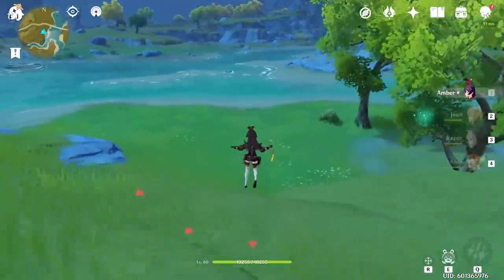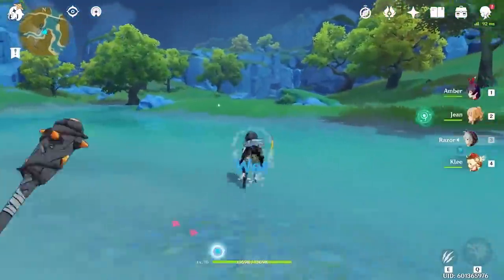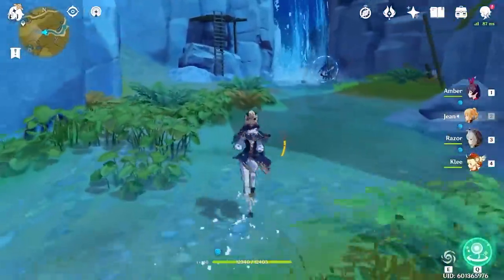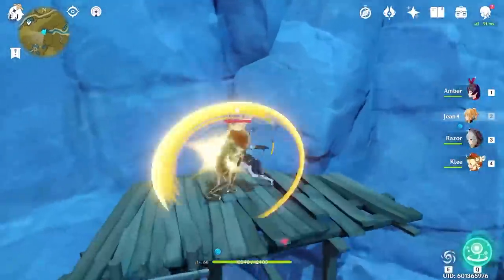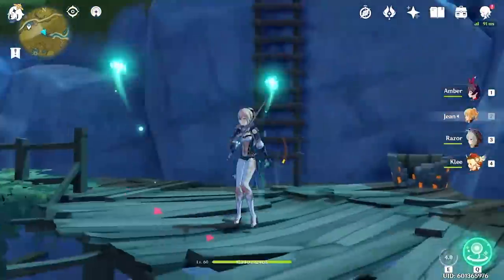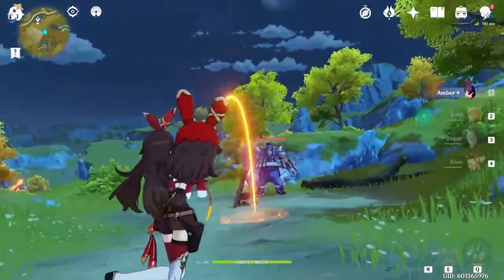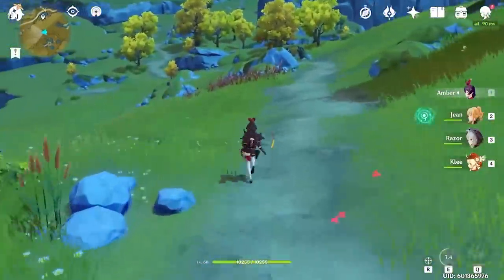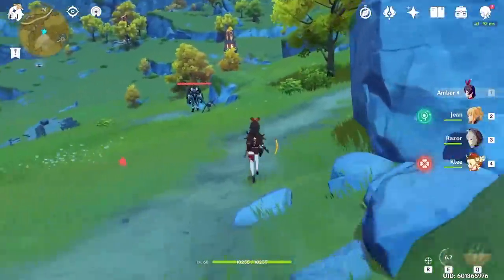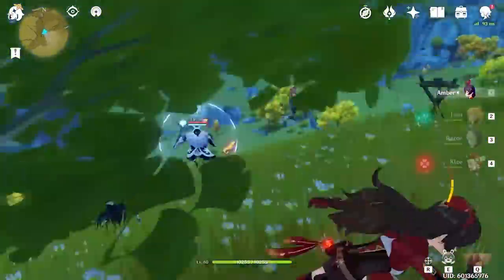Pass through the small gap between the rocks, then travel across the water to encounter two Mitachurls. Afterwards, follow the stream west towards the waterfall, where you will encounter an Ice Abyss Mage along with ranged Hilichurls along the wooden catwalks. Fight your way up and reach the top, where you will head further west towards three sets of Fatui Skirmishers. Head south towards the edge of the cliff where you will see a Cryo Abyss Mage.